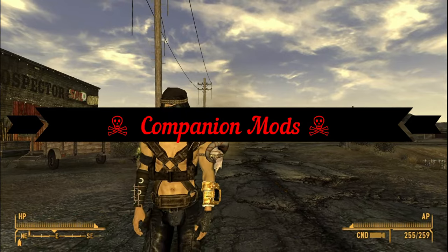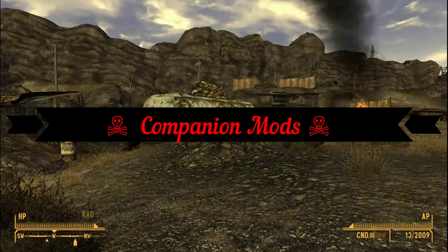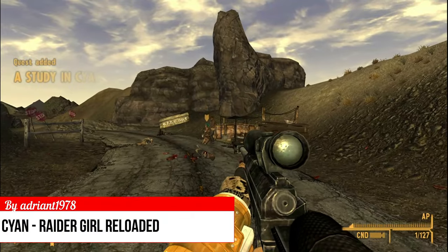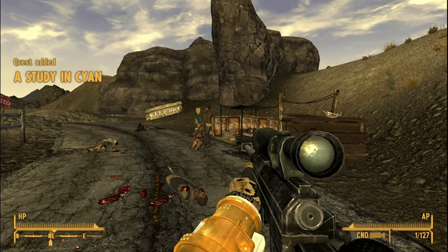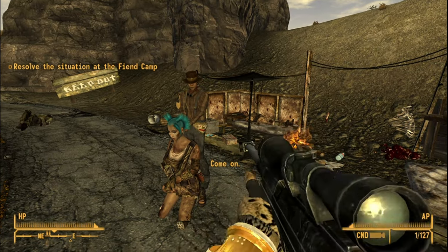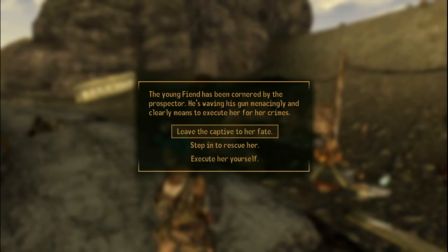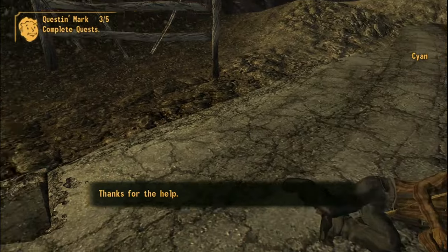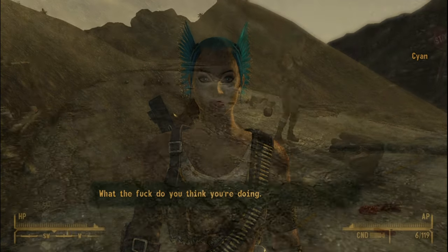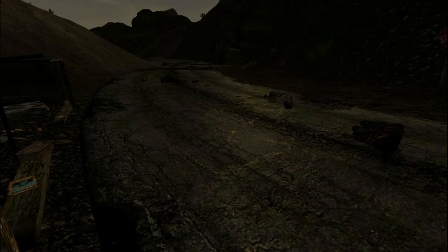Now that we have given our raiders new drip and overhauled their hideouts, let's make some raider friends. Sion - Raider Girl Reloaded adds a female raider companion north of Goodsprings. You will find her being held at gunpoint. After that you can either save her, do nothing, or execute her yourself. Her lines are made up of spliced vanilla dialogue. Also, you can make her take a bath or make her dirty on command.